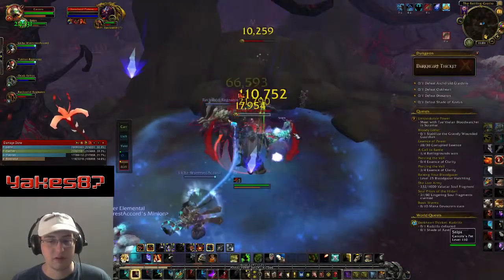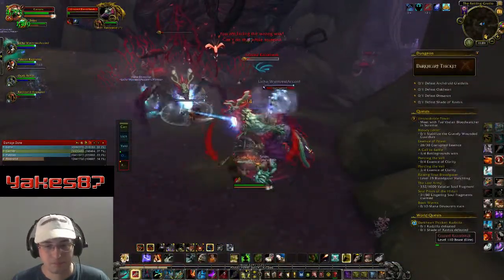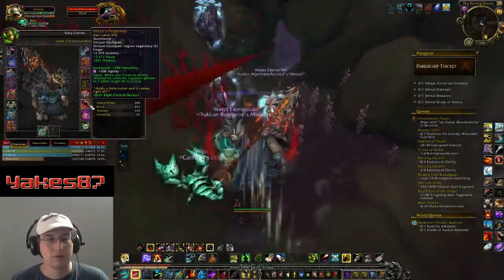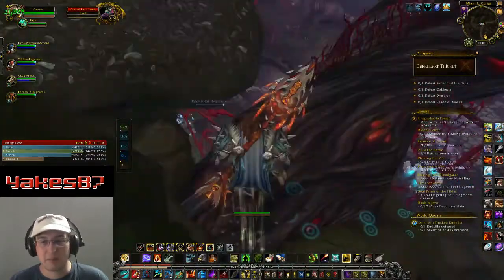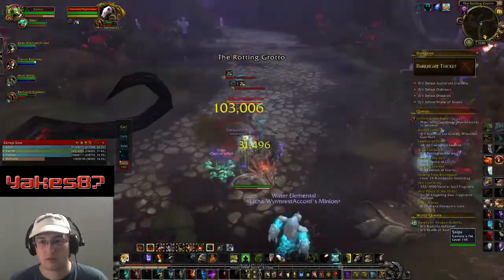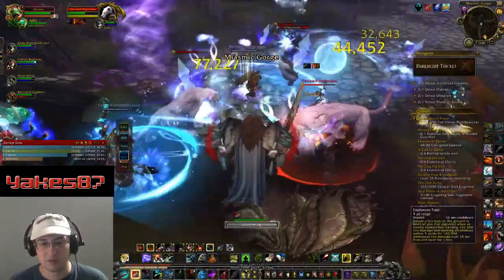The other ability I have is Carve — it's basically a cleave ability where you just swing the spear around and it deals a ton of AoE damage, which is really cool. I've also got the survival legendary ring, Frizz's Finger Trap, and what that does is when I have Lacerate on an enemy, it causes my Carve to spread that bleed to other targets — basically turning me into a death knight spreading diseases.